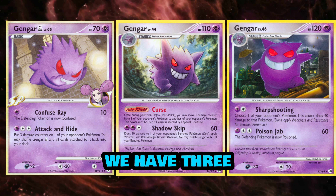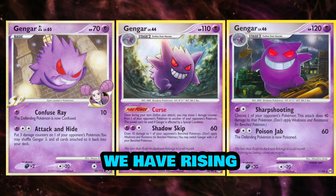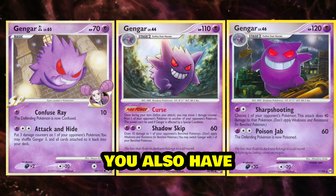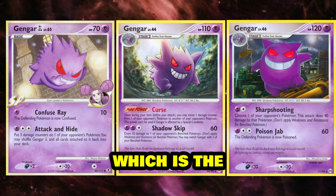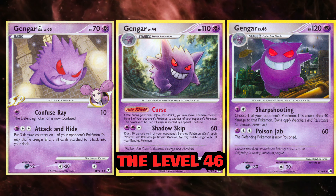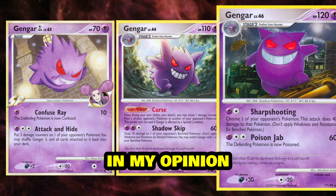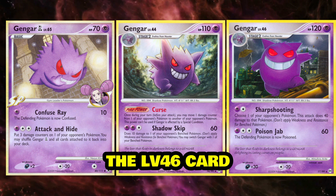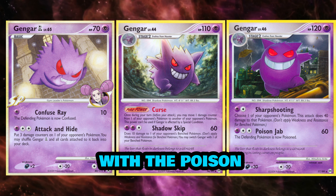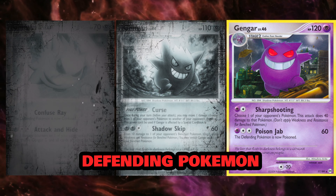In 2009 we have three Gengar cards with average artwork in my opinion: Rising Rivals, Arceus, and the Arceus Gengar which is the Alt Art or Level 46, slightly different than the Level 44. I prefer the artwork on Level 46 — the LV.46 card with Poison Jab doing 60 damage and poisoning the defending Pokemon.